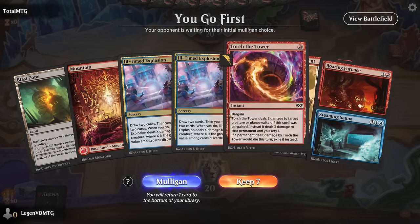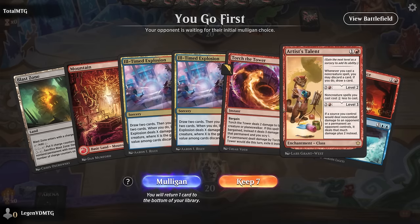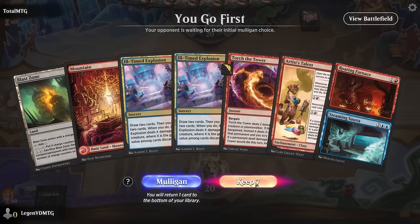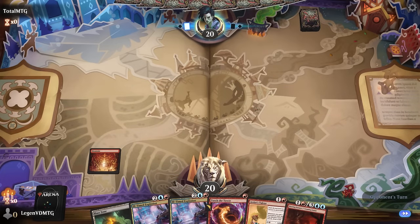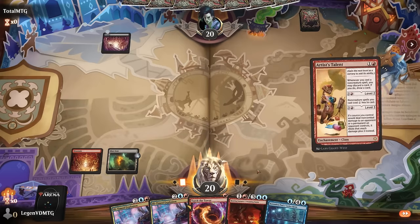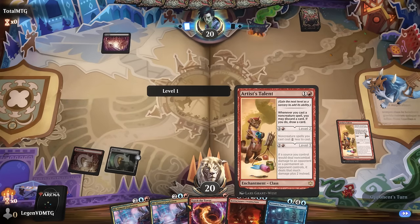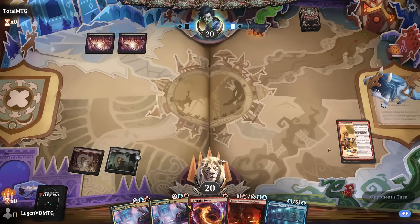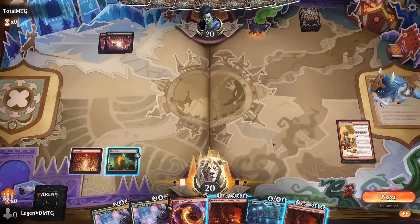Okay, we're on the play. Our hand is missing a couple of lands but we do have Artist's Talent to draw into them and some early removal, so I think we can keep. Turn two we play Talent, which will discount potential rooms if we level it up to level three once we first cast them — but unlocking a room that's already in play does not get a discount.